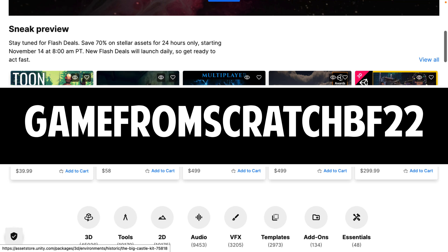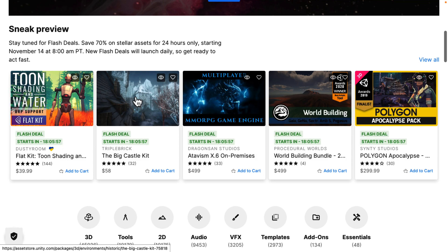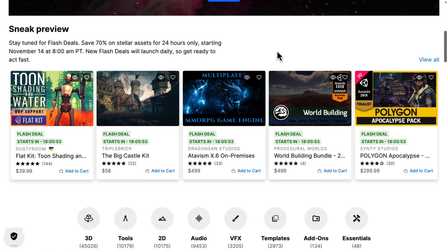Use that code at checkout — it'll knock 10% off the potentially 70% off items that you are buying. That's the first time ever that you've been able to use a code on a sale item, so you can get up to 80% off if you buy $100 worth of items or more.